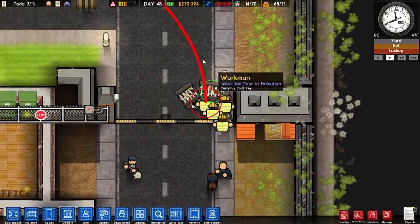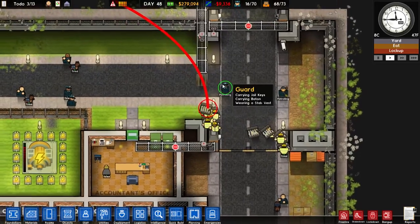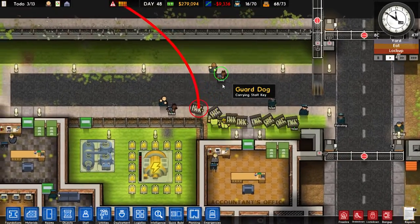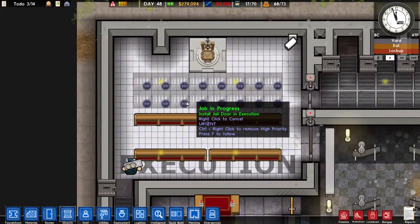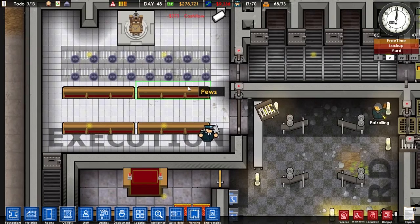You can see this workman here — he's going up and he's off to install the jail door. It's very useful to sort of troubleshoot where workmen are getting stuck or being held up or anything like that. I'll just move away to cancel that.